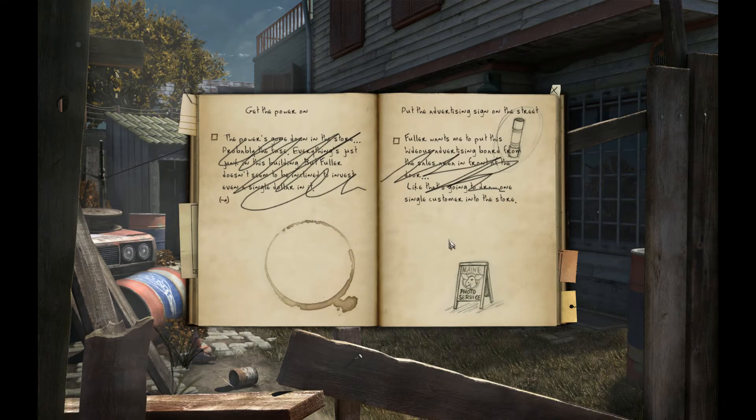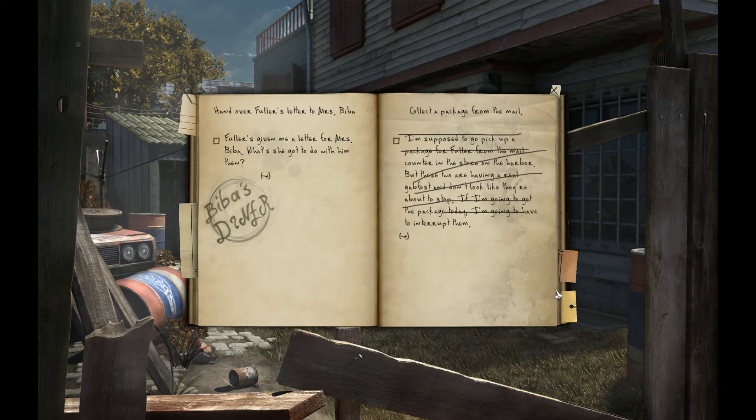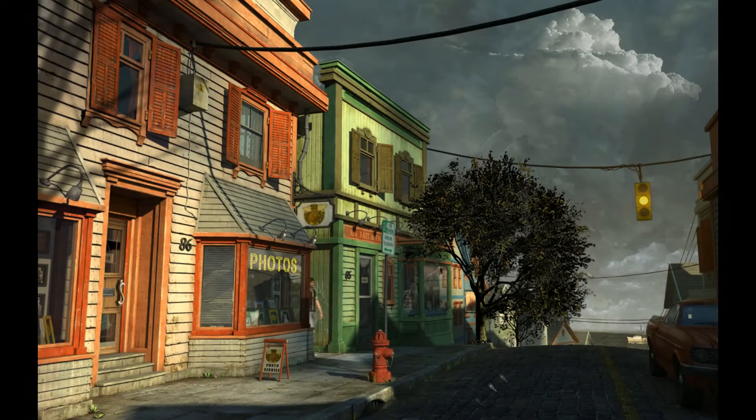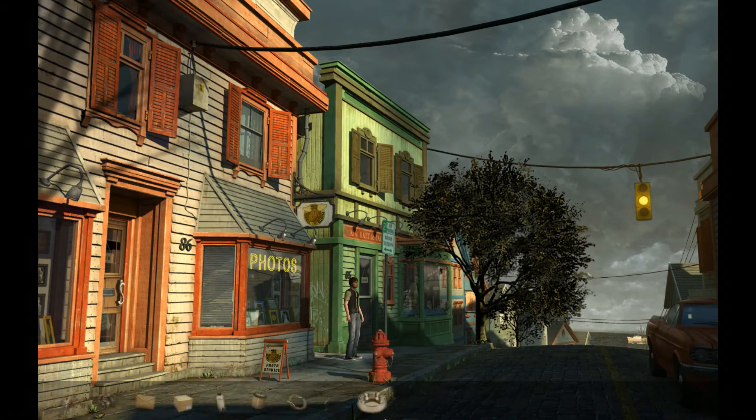Tasks. Latest task: hand over Fuller's letter to Mrs. Beba at Beba's diner. But hey, we got some items — that's always good, right?